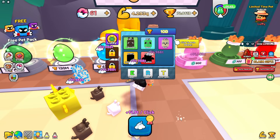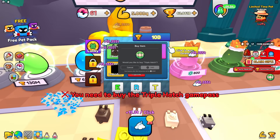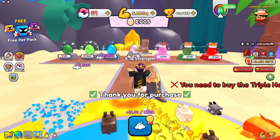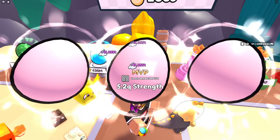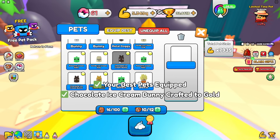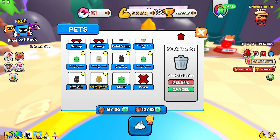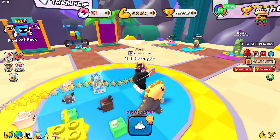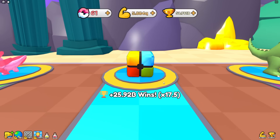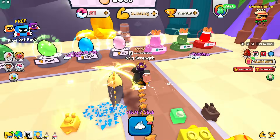Opening three eggs at a time now - that costs Robux of course. Getting tons of pets, equipping the best, and crafting them to golden. Everything I'm not using gets deleted to keep a clean inventory. Now at 15.7 trillion per click and already at 5 Quintillion strength - almost at 10 Quintillion to defeat the dinosaur boss.